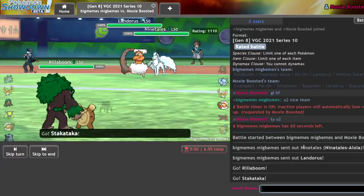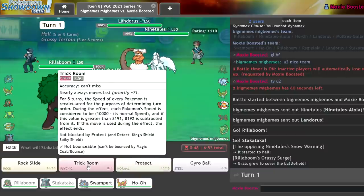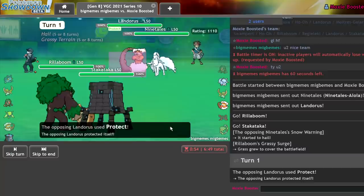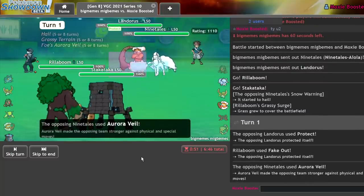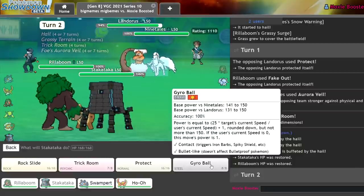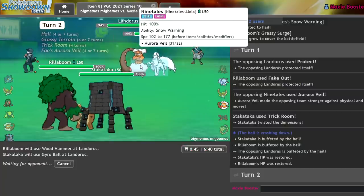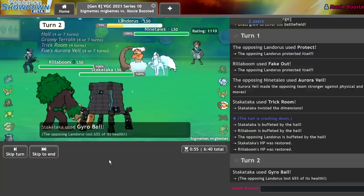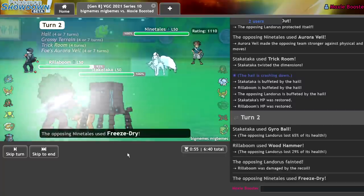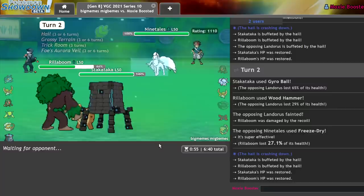This seems like a pretty free Fake Out onto the Landorus and a pretty free Trick Room next turn. I'm Assault Vest so I should always tank a Blizzard. I can just go for Grassy Glide into Rock Slide, and if I connect both hits I'm good to go. Here's the Trick Room — I'm actually going to Wood Hammer the Gyro Ball target because I don't think they stay in, and if they do they won't like it. Okay, their biggest Urshifu check is gone.